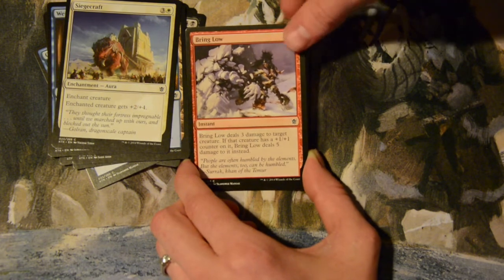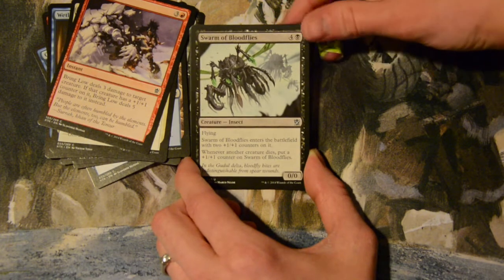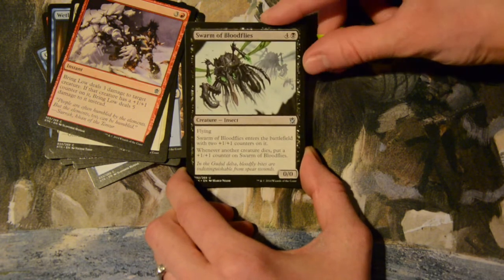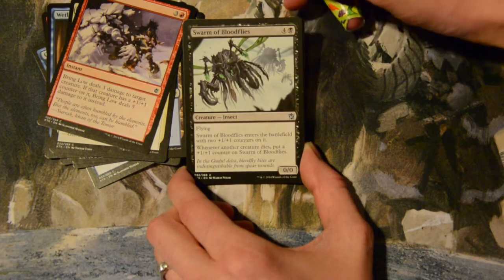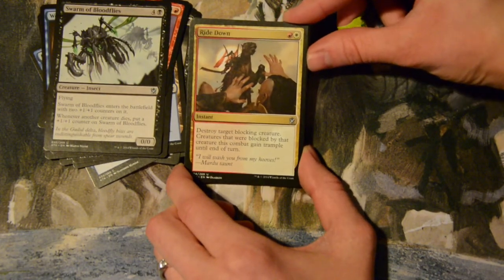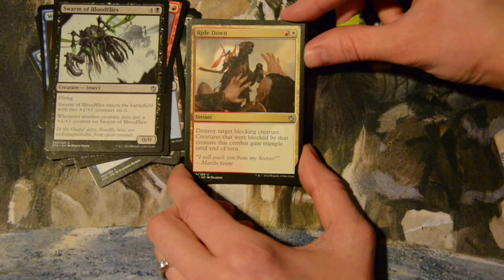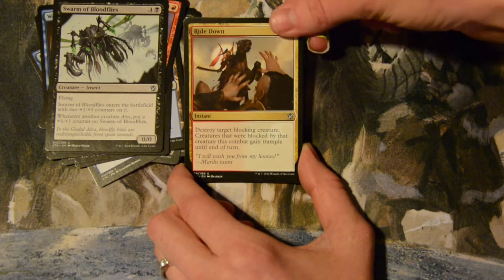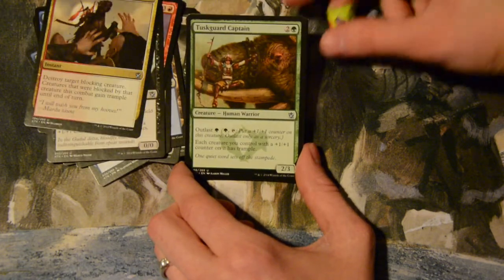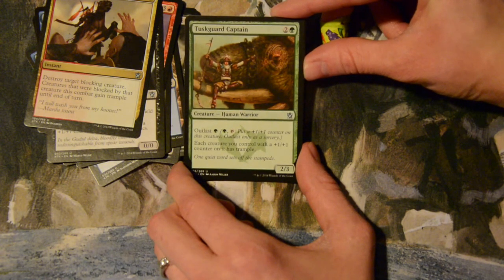Swarm of Bloodflies — four mana for a flying zero-zero insect that enters the battlefield with two plus-one plus-one counters, and whenever another creature dies you put another counter on it — that's pretty cool. Next is a red and white instant: destroy target blocking creature, and creatures that were blocked by that creature this combat gain trample until end of turn. That's pretty awesome.